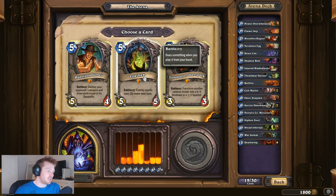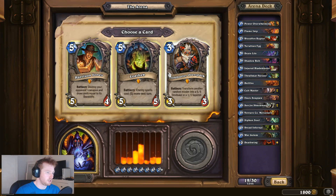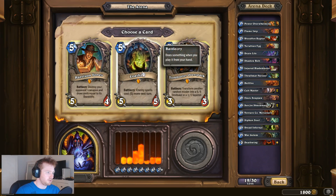So that's a 5-5 guaranteed, but it could be really applicable if I come across a Warrior, Paladin, or Hunter. Tinker's Sharpsword Oil or Harrison Jones - really don't want that card. So it's definitely between Harrison Jones and Loatheb. Probably leaning towards Loatheb - the stats are a little bit better, and even if he doesn't have a spell it's still a 5-5 and might slow him down. I'll take the Loatheb.